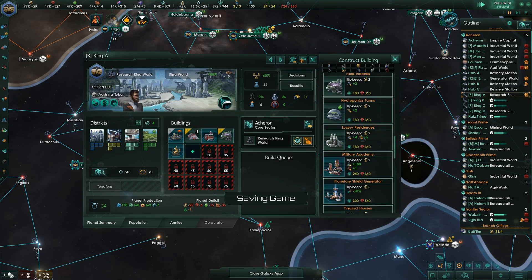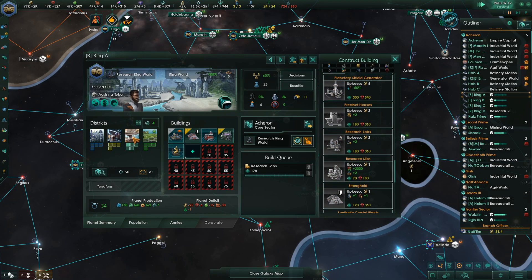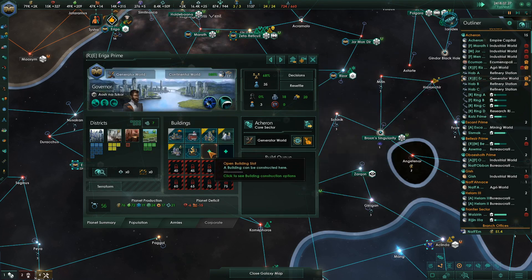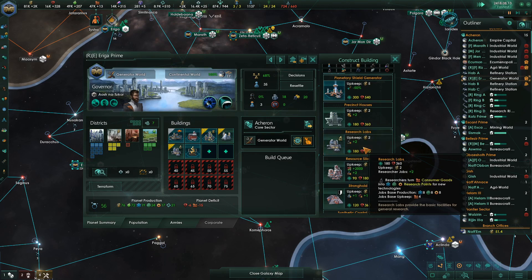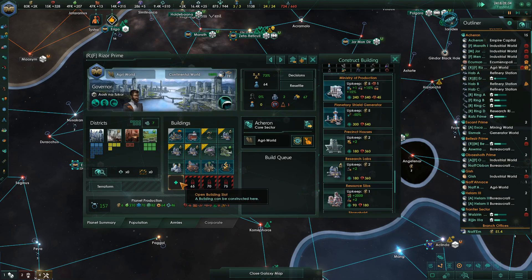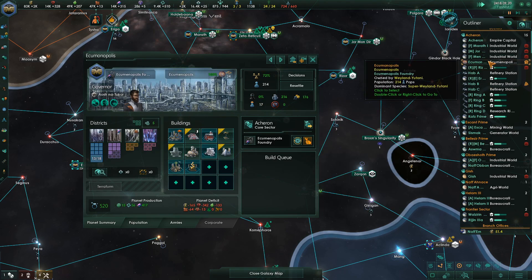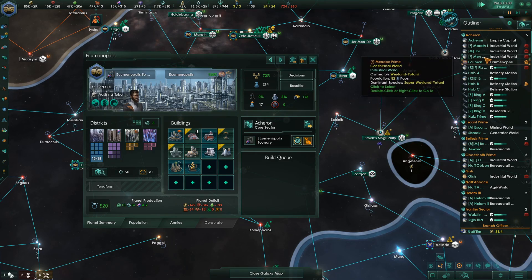Ring A says, hey — plenty of research over here. This planet is also research. This is another research planet — we're building up our research. We're only at 2K. Iku Monopolis just keeps doing its thing.